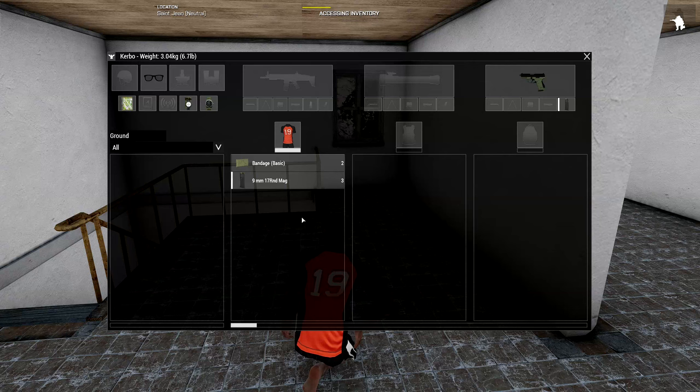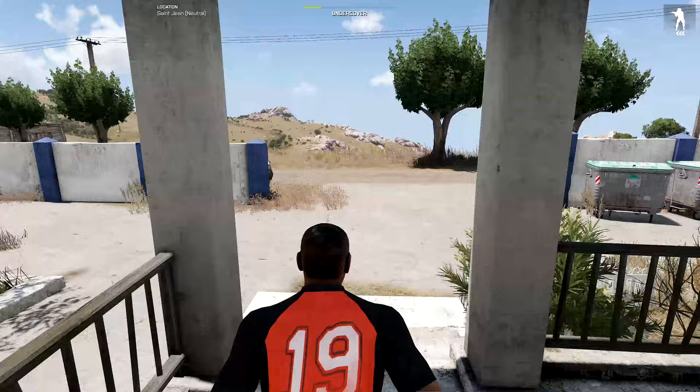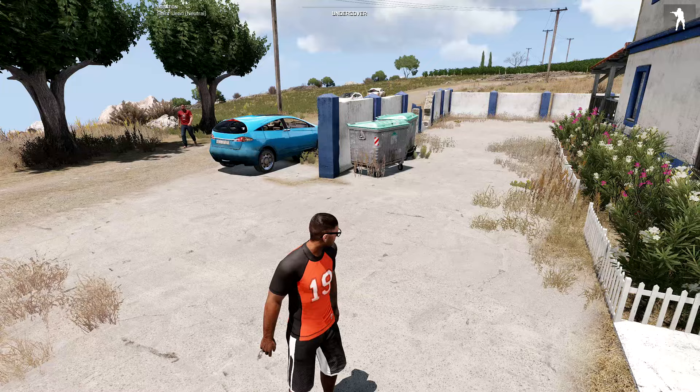Normally I'd have more bandages and a lockpick, but we didn't get that because of the random spawn. This uses ACE, so one of the things ACE gives is the holster functionality. Since I have my gun holstered through ACE, I'm undercover — you can see that at the top of the screen.